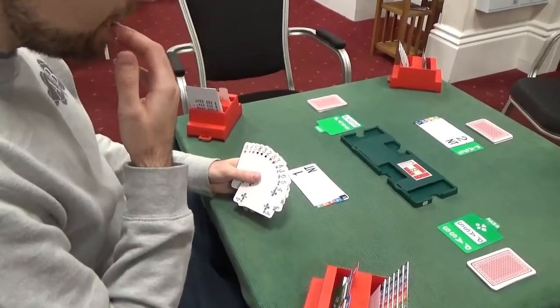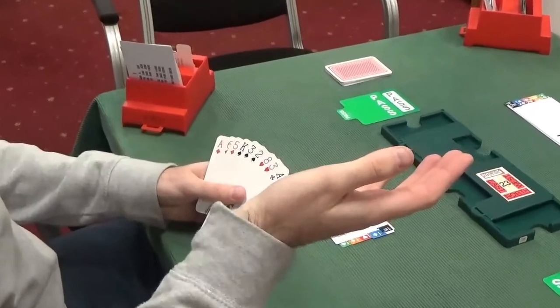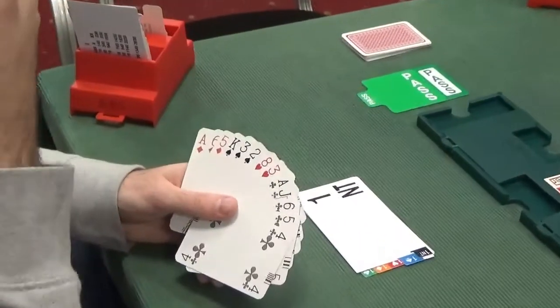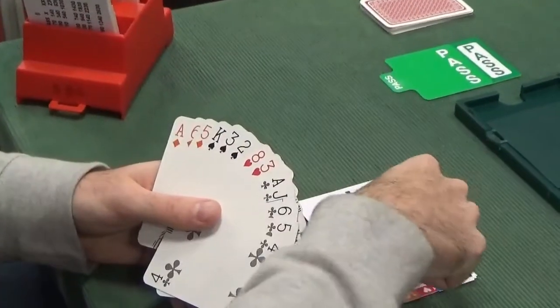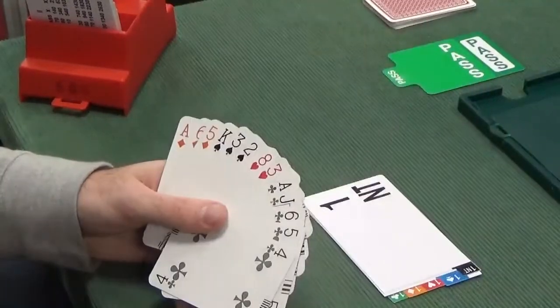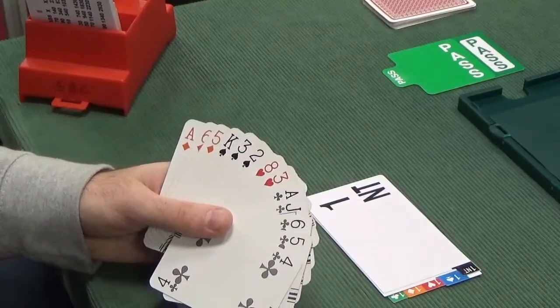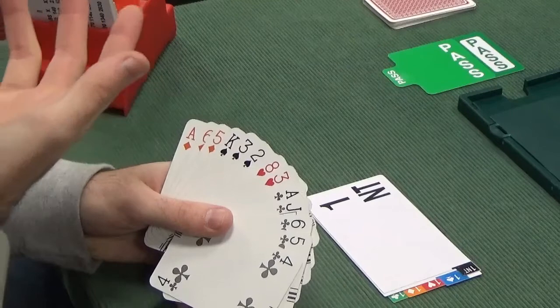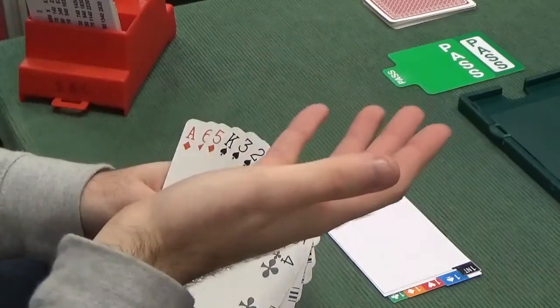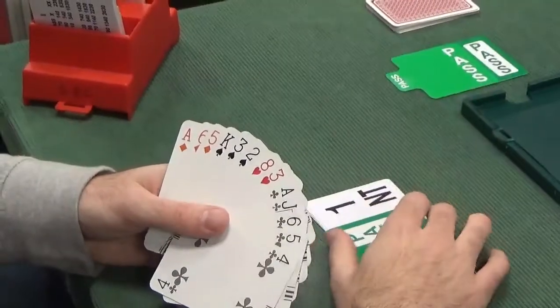So 2 no-trumps is the direct invite. Whenever partner bids 2 no-trumps after 1 no-trump, it's always an invite to 3 no-trumps unless you've agreed some conventional bid — bid 3 with a maximum. For our 12-14 range, we are not maximum. We have 12 — not even close to maximum. If you had 13, you'd have to take a view. With 14 you'd always bid 3 no-trumps. With 12 we should always pass, and that's exactly what we'll do here.